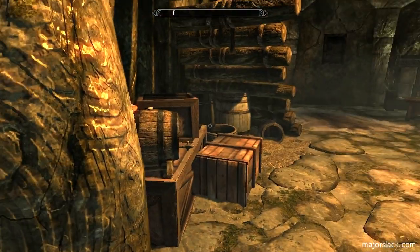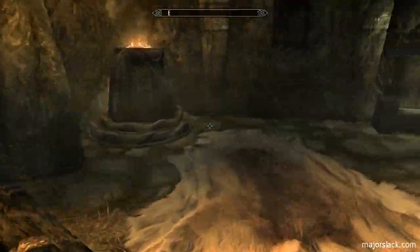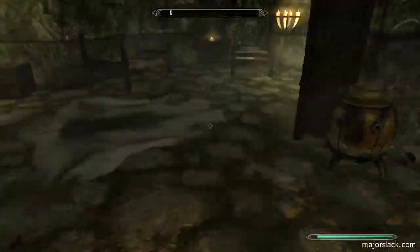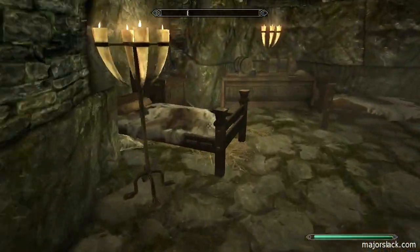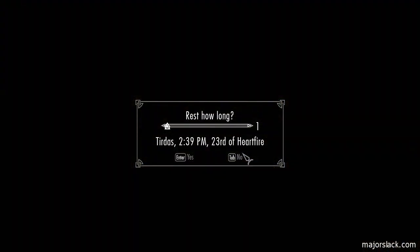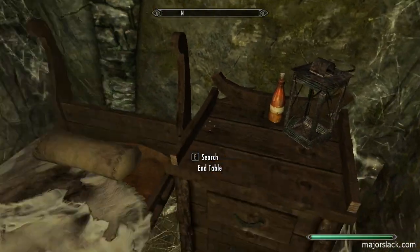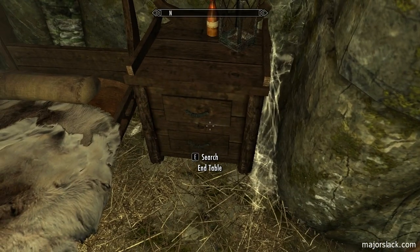I'm going to try to get the whole Dark Brotherhood Sanctuary tour in one video - that's my goal. Living quarters are up here, up these stairs. I'm going to choose a bed. I chose this bed originally, then decided this bed over here is better. This is my bed. I can sleep in here and get the rested bonus. You're waking feeling rested. I'm going to remember this is my bed because it's got a bottle of ale and a lantern on it with this end table.